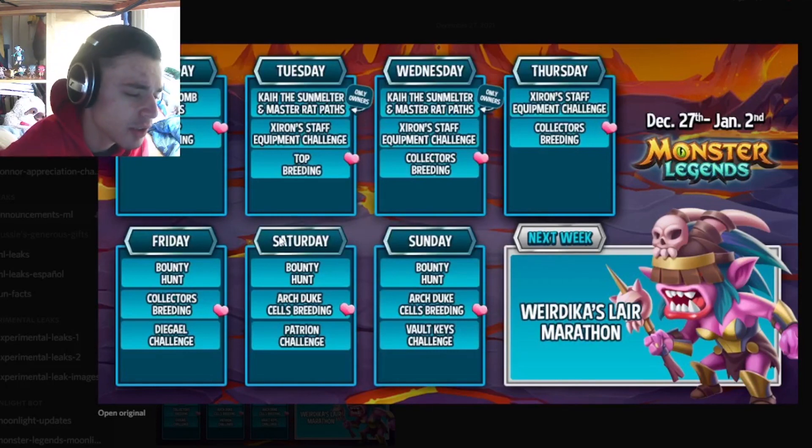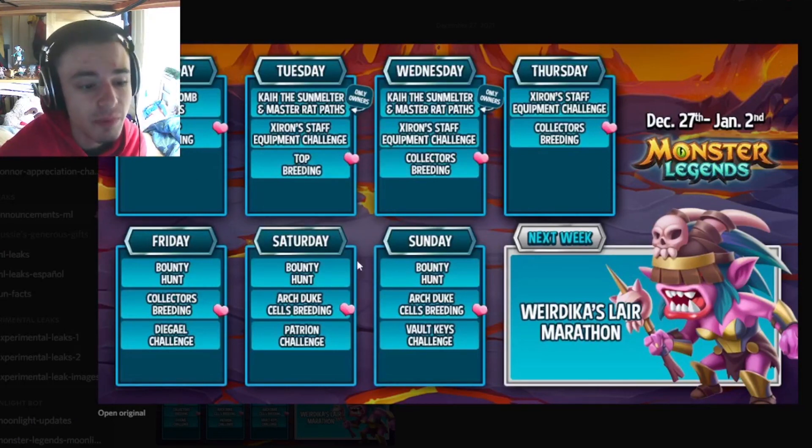The Bounty Hunt is really good for getting some new Doomed Mythics — you can get one free one and one paid one if you want to spend some money. The main events to focus on are the Bounty Hunt, all the breeding events, the Zyron Staff Challenge if you have some gems, and of course the Lair Marathon when it starts next week on Friday. Don't forget to like, share, and subscribe for more videos like this.